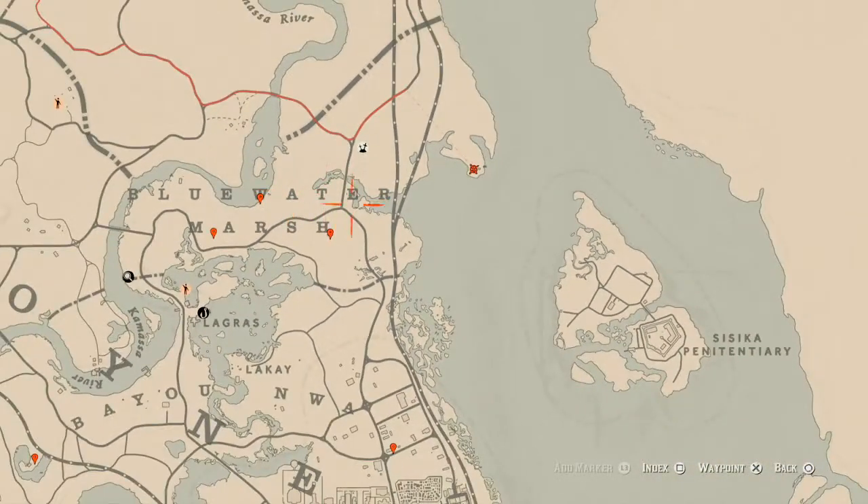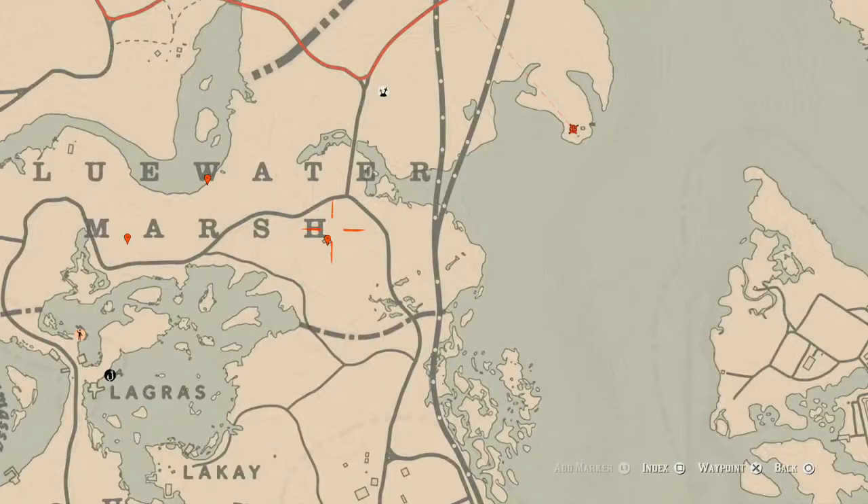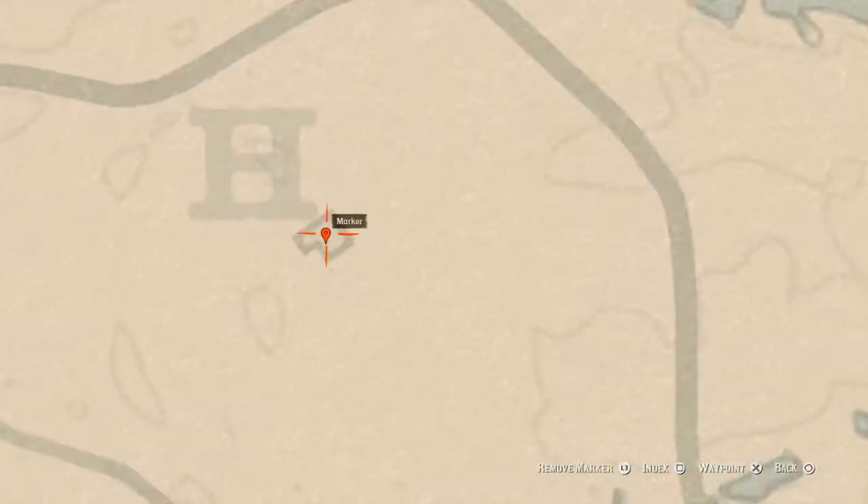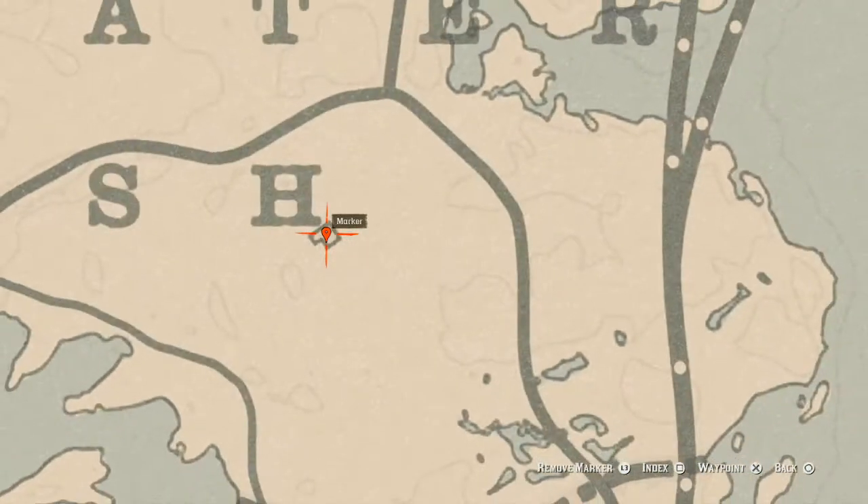Our next item is under the house — there's a steel house right here. Go in the middle of it with your metal detector and you will get a random coin right underneath the house. I cannot tell you which coin it will be, but come over here with your metal detector and that's what you will get.